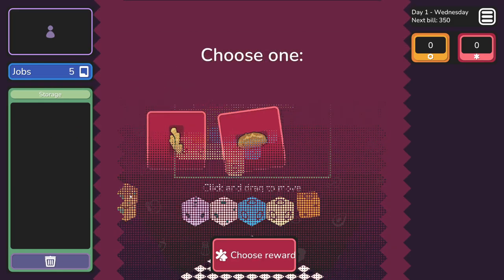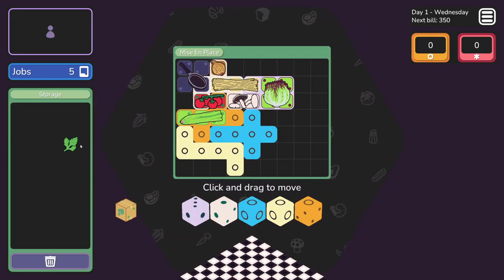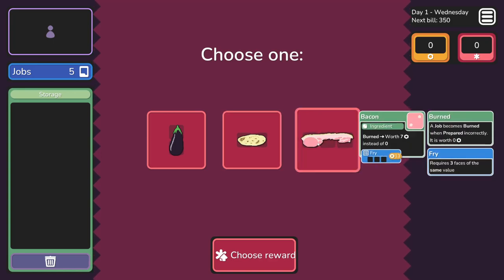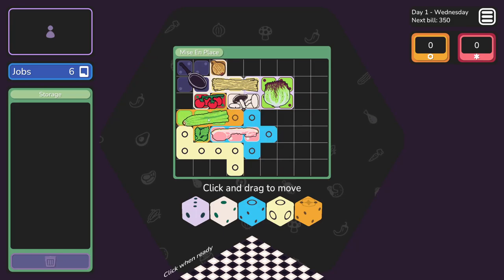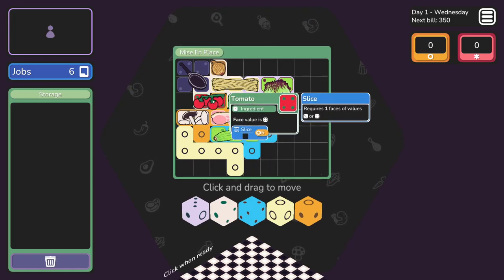Ginger. Coriander - this adds a job to your opening hand. So coriander adds this little rolled face to the dice - if it lands on the coriander face, I can re-roll that die potentially. Bacon. Aubergine - eggplant. If seasoned, add six. Burnt bacon is worth seven instead of zero. That might be better - all right, let's move on.